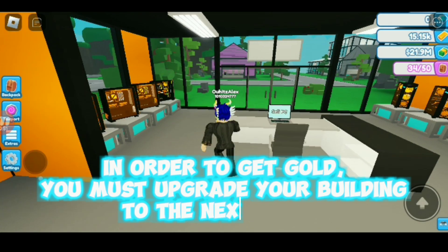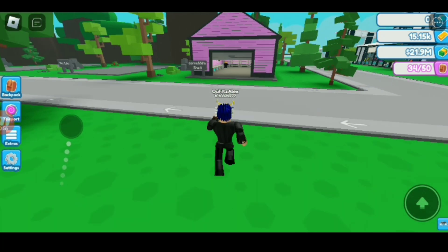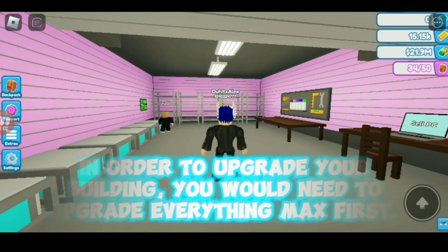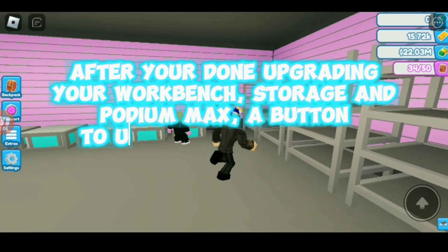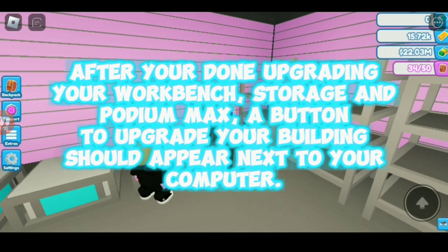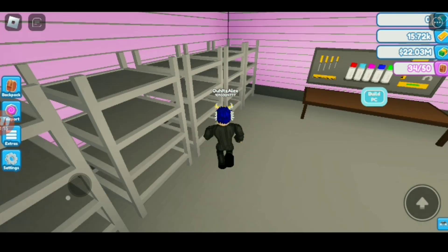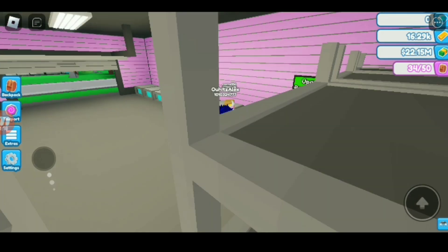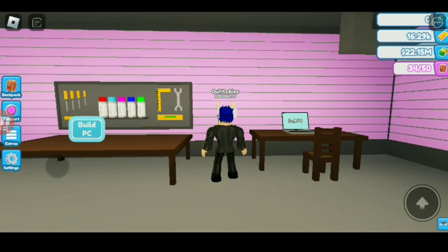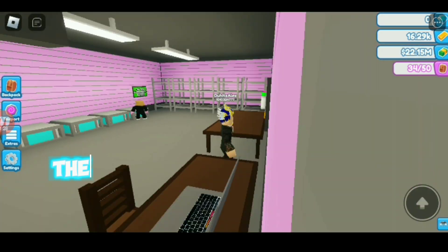In order to get gold, you must upgrade your building to the next level. In order to upgrade your building, you would need to upgrade everything to max first. After you're done upgrading your workbench, storage, and podium to max, a button to upgrade your building should appear next to your computer.